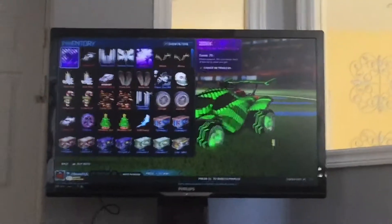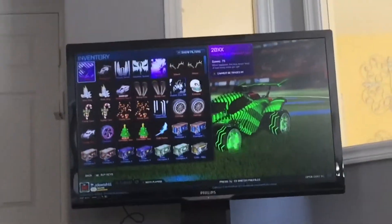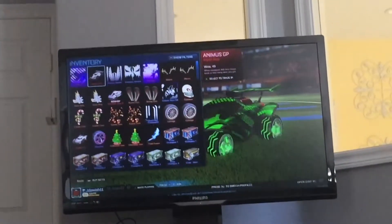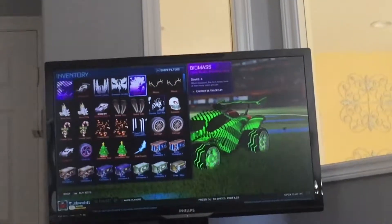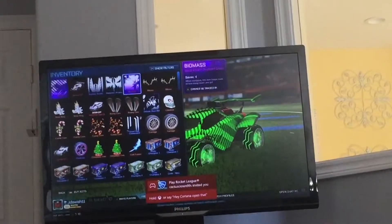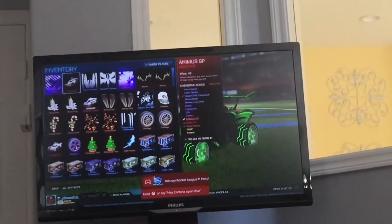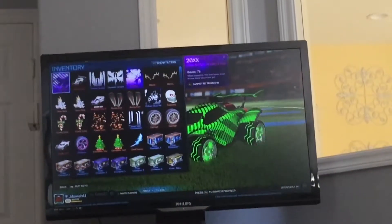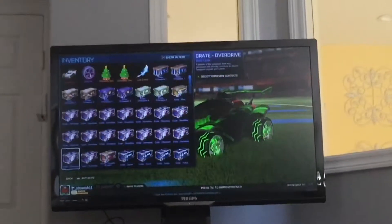So I have a 20XX and I just traded for that recently. I got a 20XX, an Animus GP, a couple of very rares, and a biomass. I opened my biomass on the double painted drop weekend. Unfortunately it was a biomass, but I had Grim Bolts and I traded them for a 20XX and a hexed.